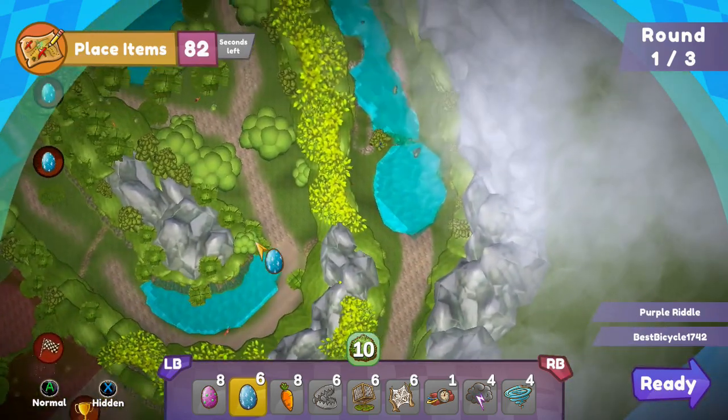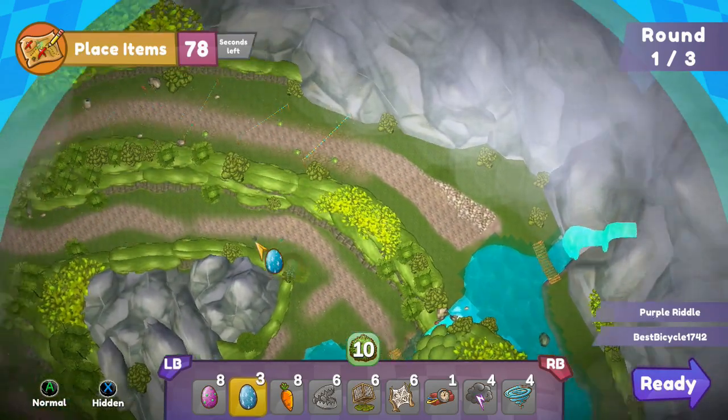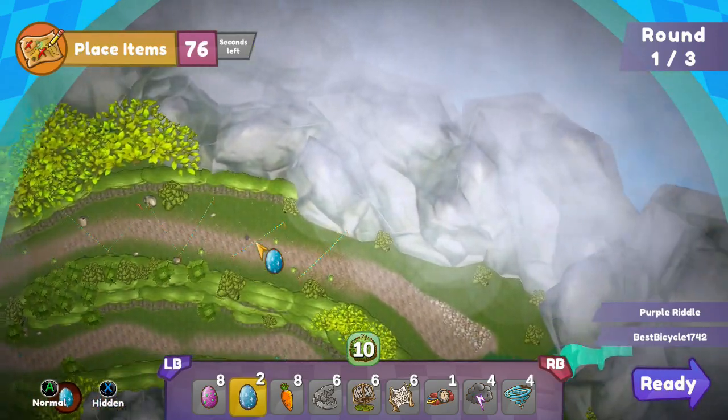So again, you want to communicate with your partner and place the eggs so that they can get through and that you can get through.